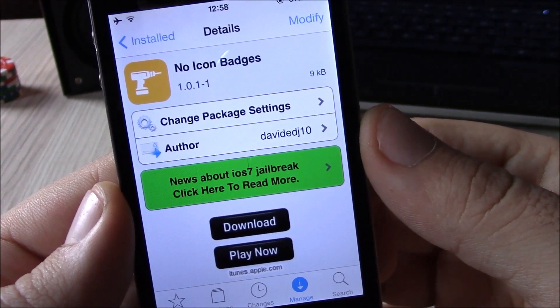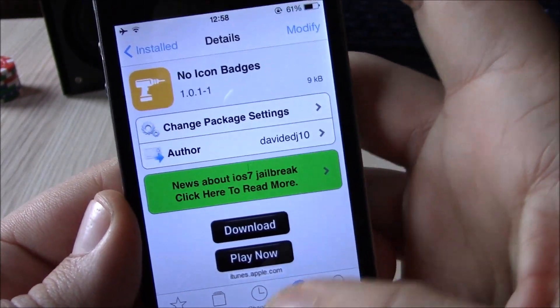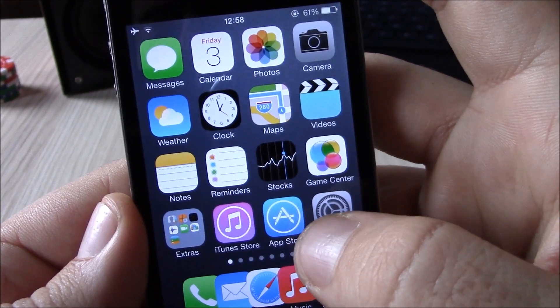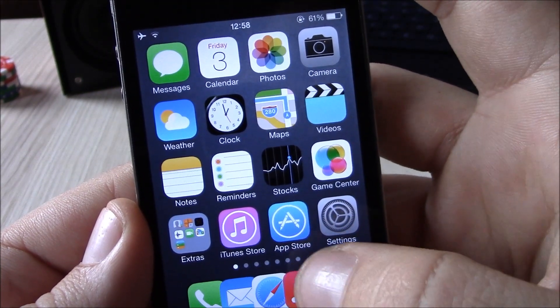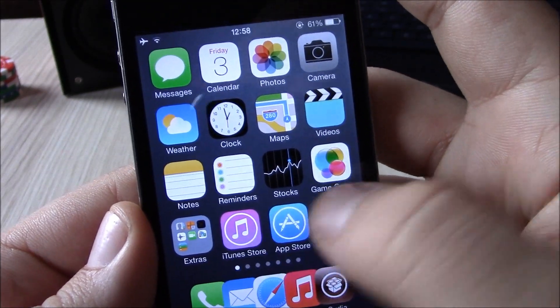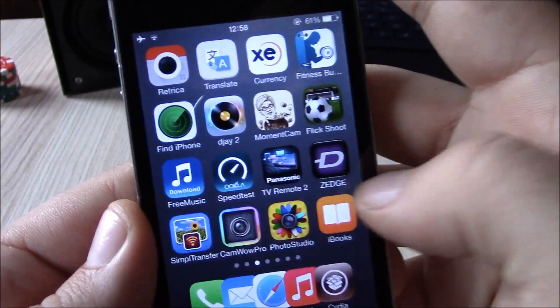What's up everyone. This time we're going to be showing you No Icon Badges. This is a tweak that removes the badges from apps — for example, the App Store, which shows the number of apps available for upgrade. It removes those badges and gives you a clean look at the icons in iOS 7.